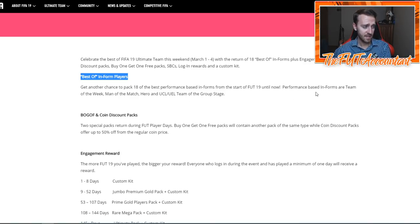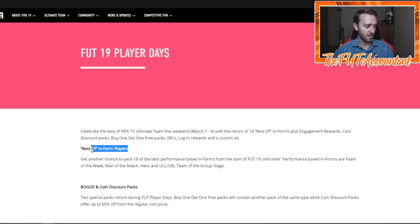I do think we're going to see some of those thrown back into packs this week. Especially if they're doing best-of informed players and buy-one-get-one-free packs and half-price packs again, that would cause panic on the market because people would spend more coins opening packs trying to pack some of the highest-rated players. Those are some of the players you saw in today's thumbnail — the KDB, the Salah — those could be the type of informs we see re-released into packs.